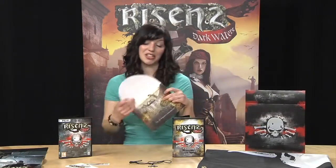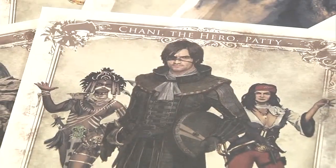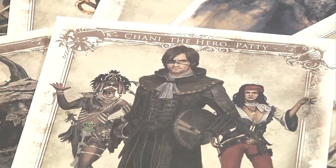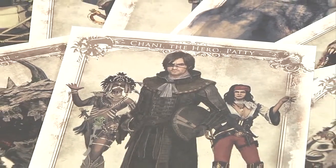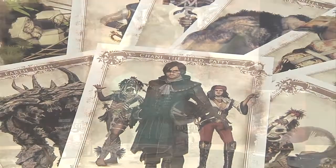Last, but definitely not least, we've got the Art of RISEN 2 Dark Waters. These are 20 concept artworks with monsters, characters and buildings. As you can see, they were printed on high quality paper so that you can enjoy them for a really long time. They are something really special and definitely something you won't see every day.